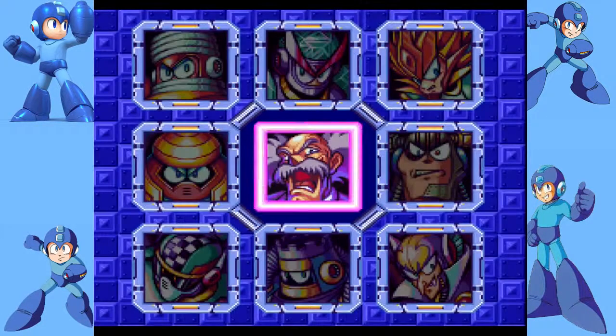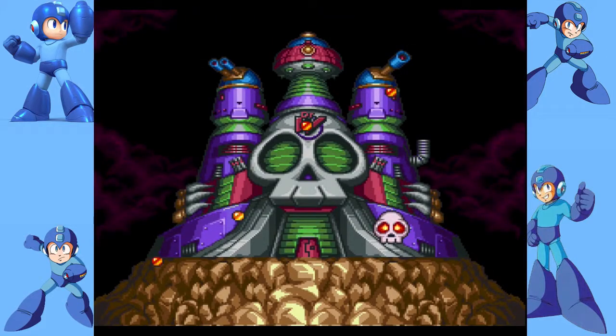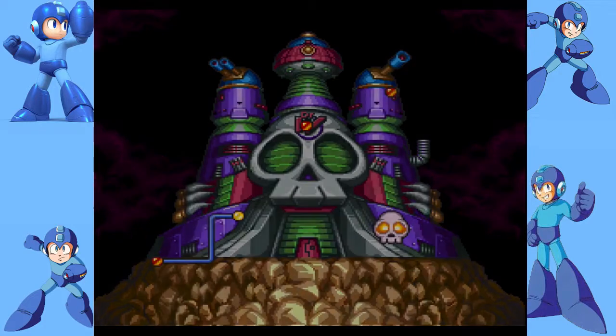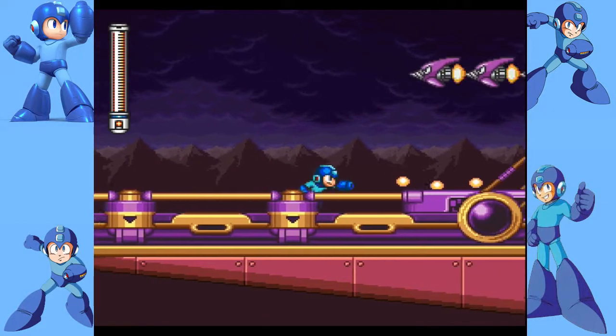Let's get some stuff at the shop. We don't really have enough to get the one thing we need though — we need like 800 bolts and we only have 200. But we can always come back. That'll give us a chance to get more before we go to Wily. Let's go ahead and go to Wily then. If we need to, we can always go back to other stages and farm bolts.